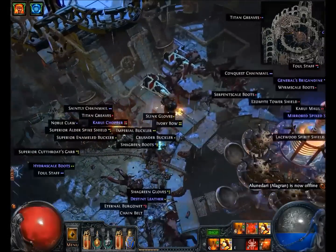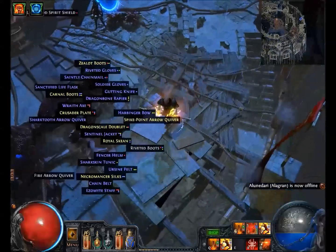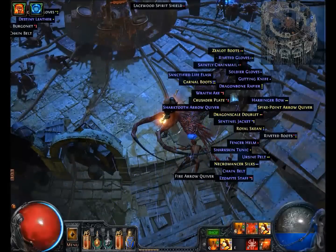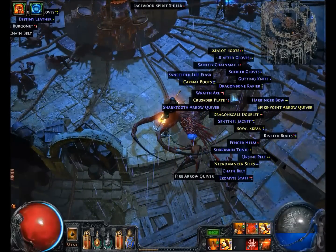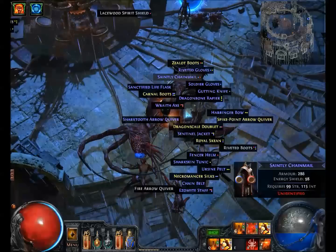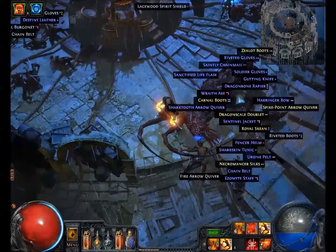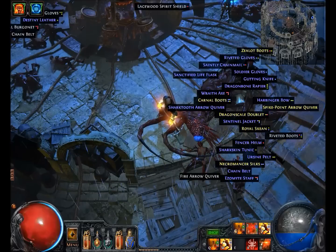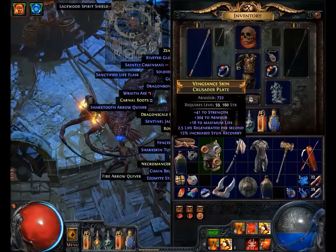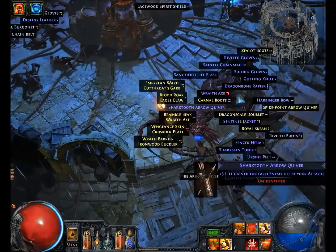Let's see what we got loot-wise. I still have stuff from the Scepter of God run. I thought there was a chromatic — you can see it's not very hard. I've done a ton of these runs; I enjoy doing Dominus runs because on some other characters it was a lot harder, but on this character it's pretty simple, even with the lag. Now let's drop all these and pick up the ones that aren't ID'd and ID them in front of you — see what we got from old Domi.